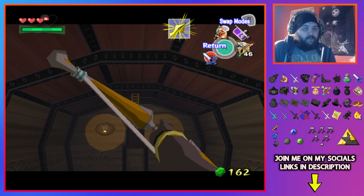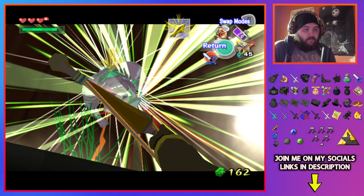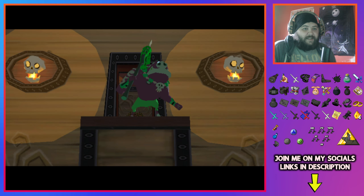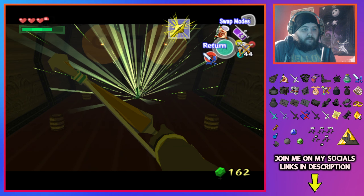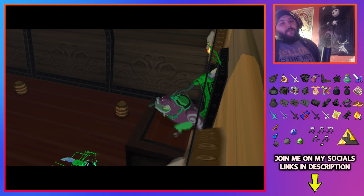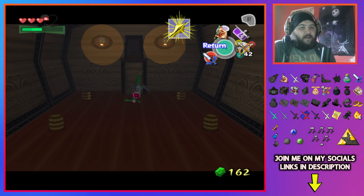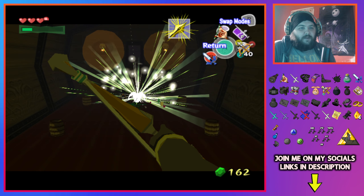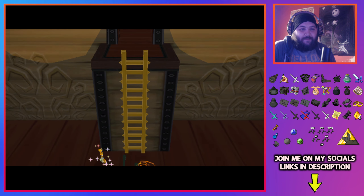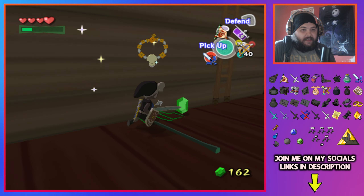I'm just gonna do this the proper way — I'll just cheese them. I'm going to sit here and snipe them. Light arrows in this game are infinitely OP. They're OP in other Zelda games too, but in this game they ruin everything pretty much. Almost everything they hit they absolutely ruin — there are maybe five total enemies in this game that they can't destroy. That's how OP light arrows are. It's insane.